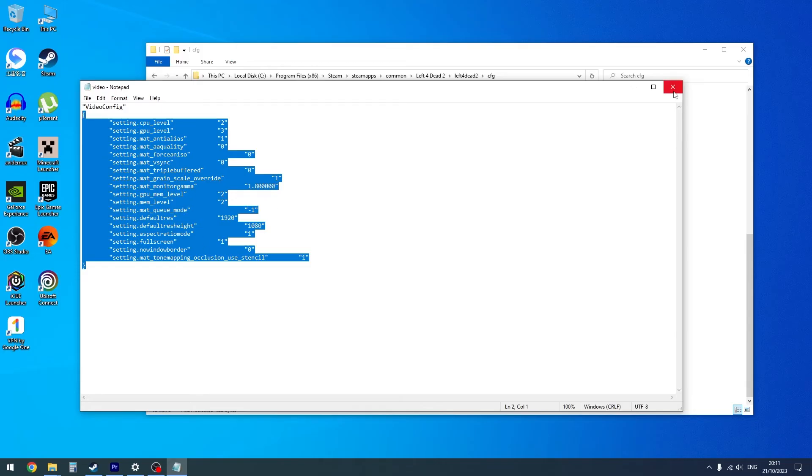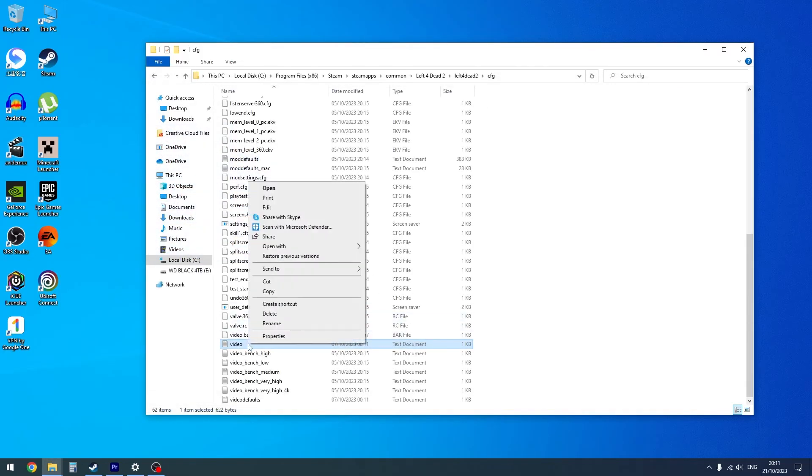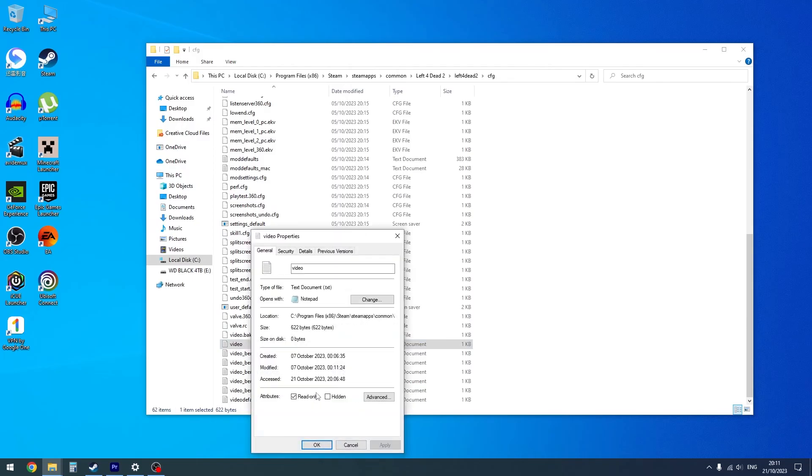You can now exit the file. Right-click on it, hit Properties, and check Read Only. Apply, OK.